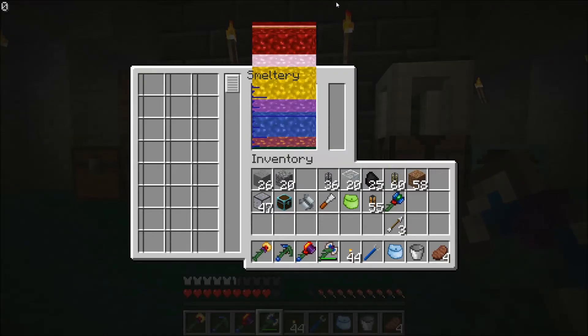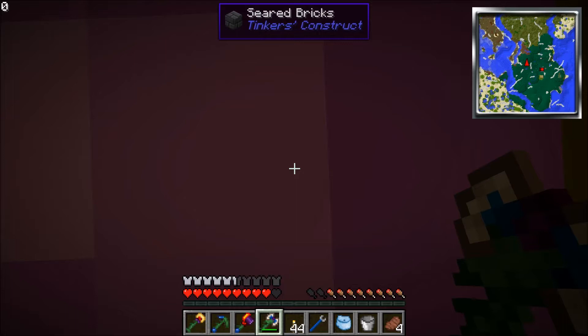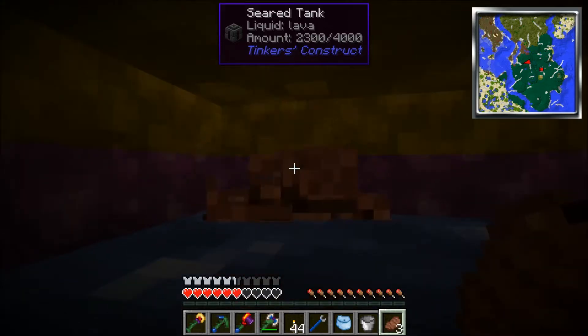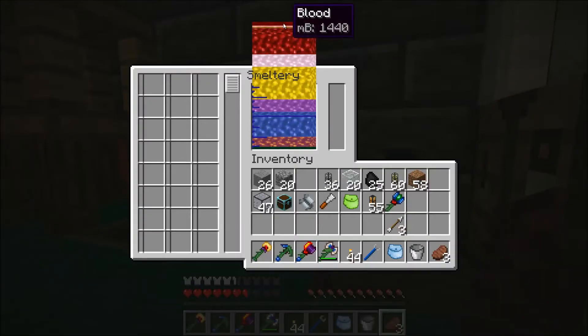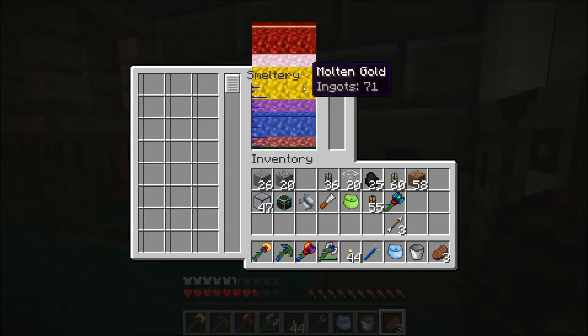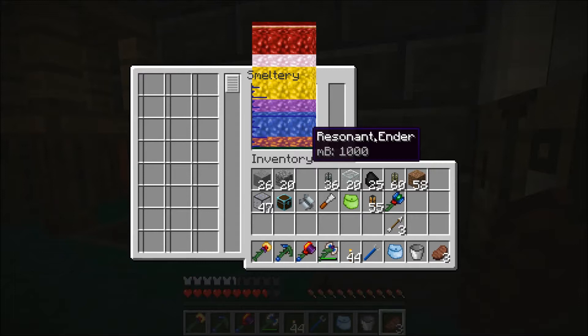I've gotten quite a bit of stuff now. I've collected some blood — you get blood by just hopping in here and standing in this molten liquid. It hurts you a little bit. Once you stand in there for a while, you get blood, and then that's used to make pig iron, which I haven't made yet. I've also got some aluminum, some bronze, a lot of iron, some alamite, a lot of gold, some manyullyn, some cobalt, some obsidian, and some resonant ender, which I'm not sure how it got in there.